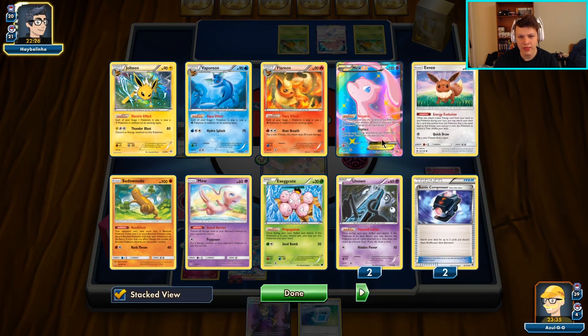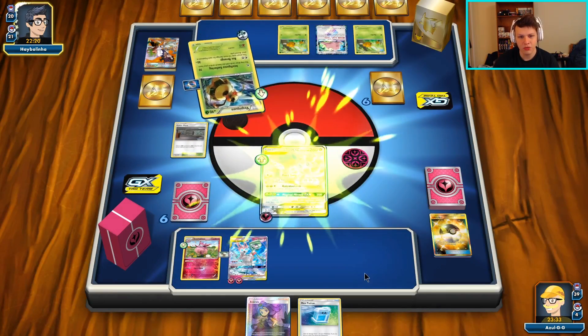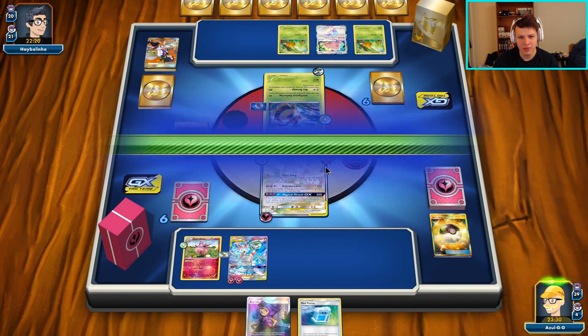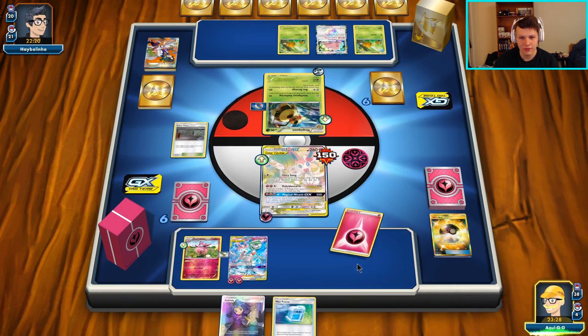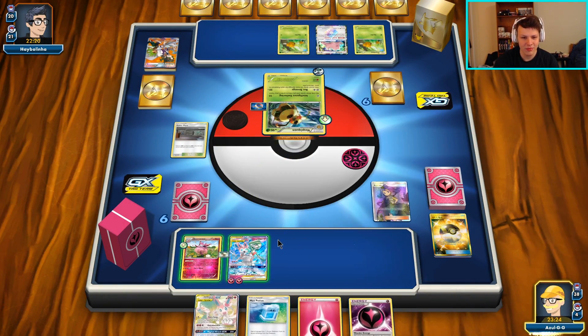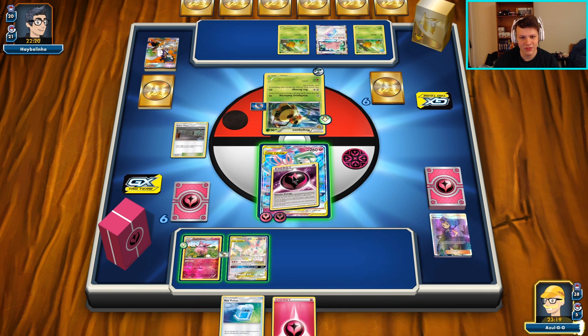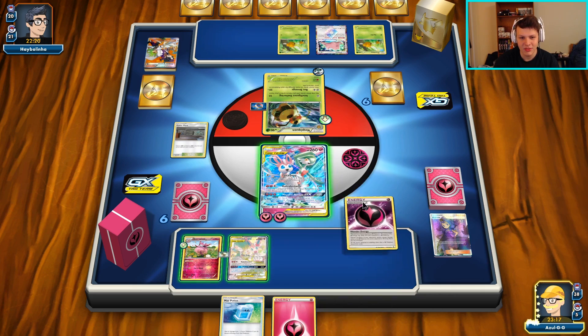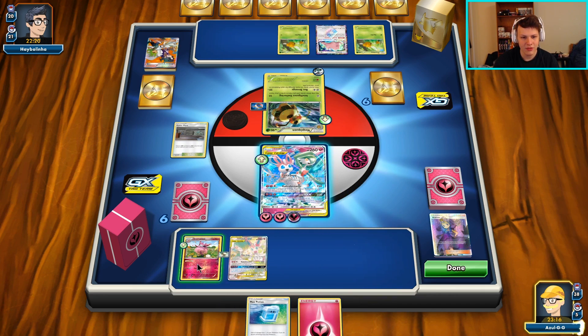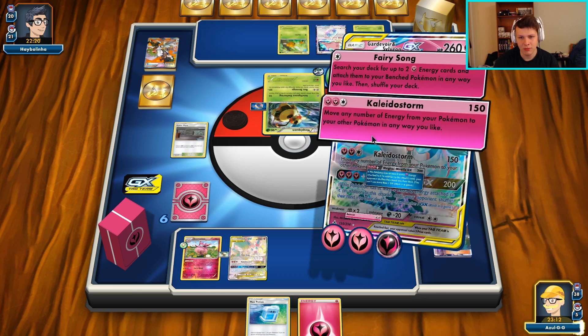Wow, a lot of VS Seekers hit the discard pile. They got the DCE just fine, but they're only hitting us for 150 damage - 110 short. It's going to be a ways until they're able to actually one-shot a Guardian. There's some healing but we want Fighting Fury Belts. I'm energy behind now for no reason because I didn't move the energy off first. That was a mistake - we definitely want to build up into our GX attack.